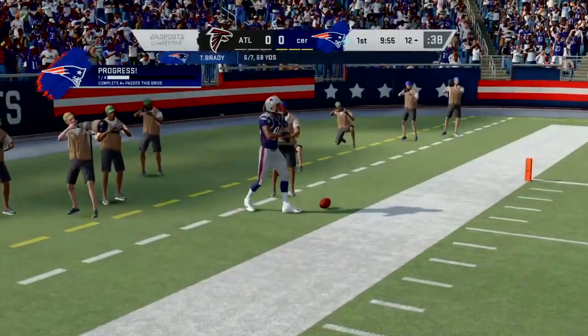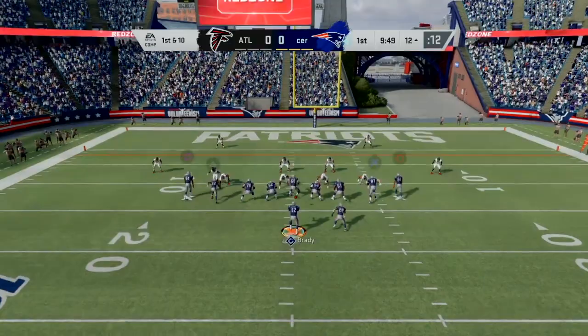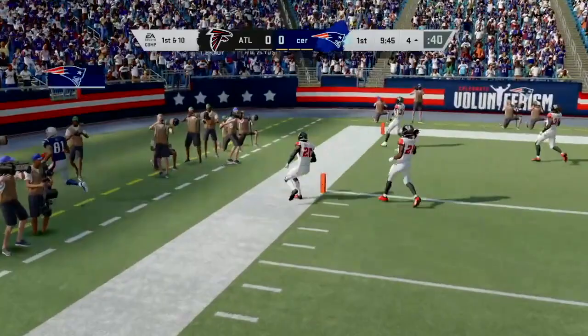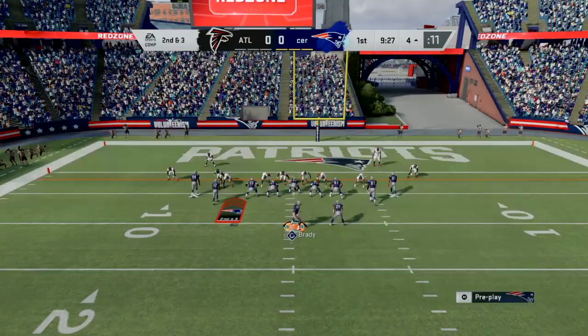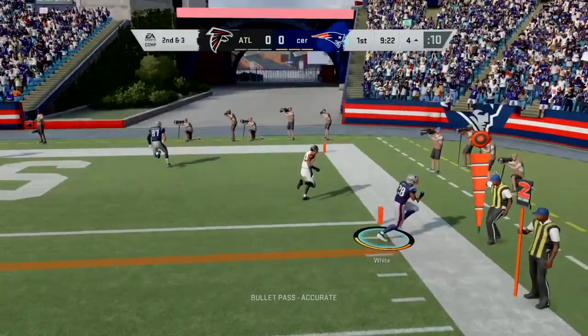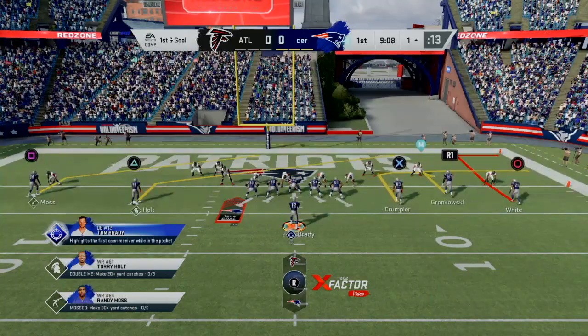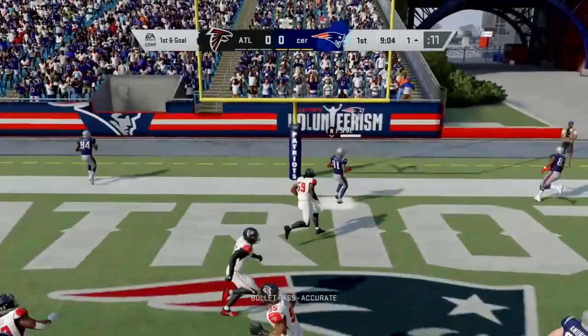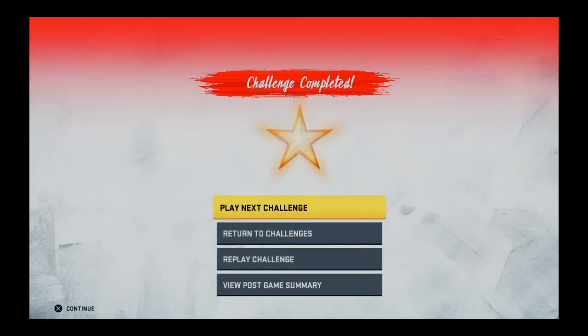For passing challenges - if you have to get passing touchdowns or complete however many passes per drive - my go-to formation and play is Gun Bunch and Pats Verticals, or just Verticals depending on what playbook you have. Just go to your number one receiver and pick up big yardage. I have Randy Moss as my number one receiver on my MUT team, so his Moss X-factor lights up and allows me to throw a huge 55-plus yard pass to him on the very first play. The formation is Gun Bunch and the exact play is Verticals, which you can find in virtually any playbook.